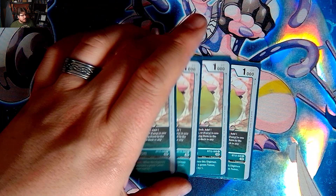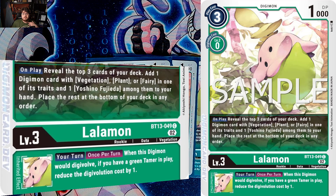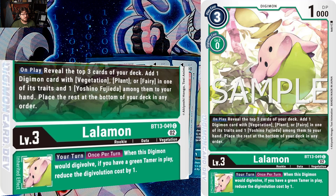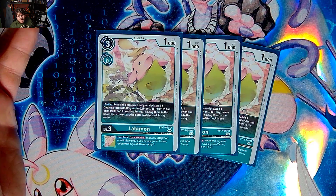We do have four Lalamon. Lalamon's in here because of its on-play effect: reveal the top three cards of your deck, add one Digimon card with Vegetation, Plant, or Fairy in its traits, and then add one Yoshino among them to your hand, place the rest at the bottom of the deck. This is vitally important — the wording means we can grab a specific card that just got introduced in the new movie. Also, on your turn when this Digimon would digivolve, if you have a green tamer you can reduce the digivolution cost by one.